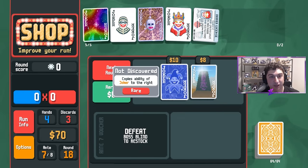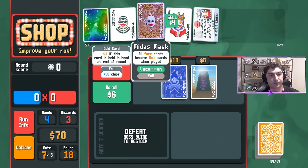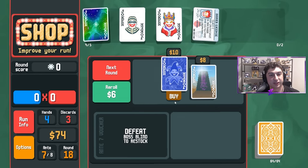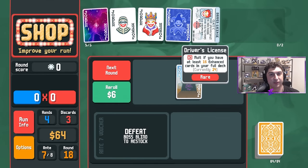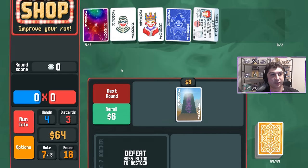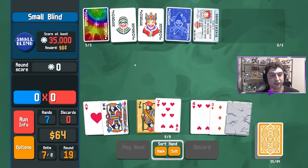We got Blueprint! This feels silly. We'll get rid of Midas Mask. Blueprint copies the ability of the joker to its right — we basically now have two Driver's Licenses, and the game for all intents and purposes is over.